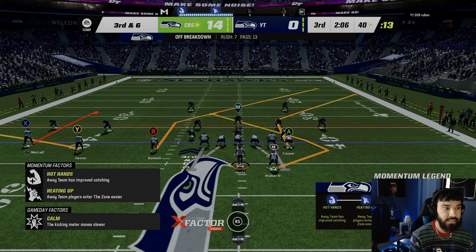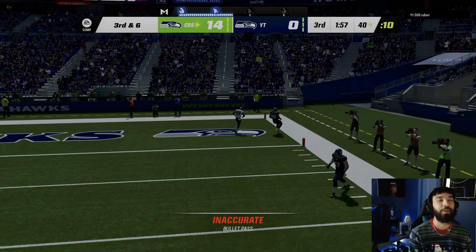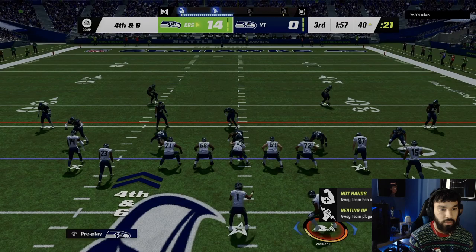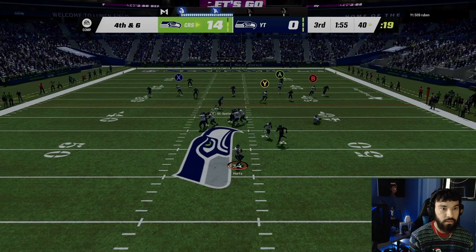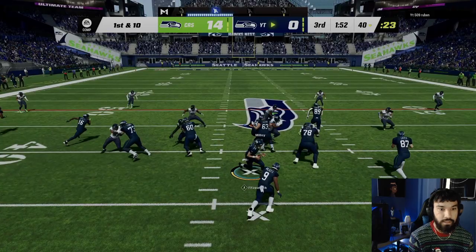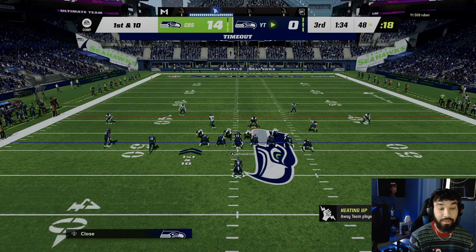Third and six — he might send pressure again. The O-line's not holding up. Fourth and six — of course we're going for it again. We're gonna streak Casper because whenever he audibles down he's sending heat. We move Ken Walker to the left just in case — nothing. We had Casper wide open again but the heat got there. This is a crazy gameplay but it's all good.